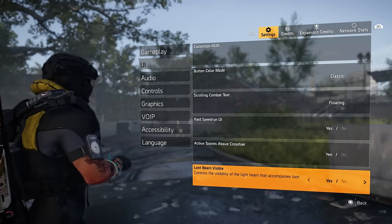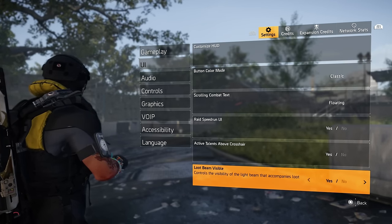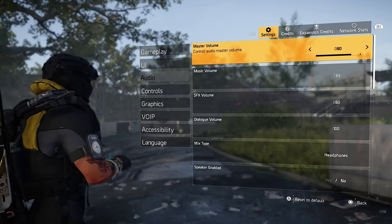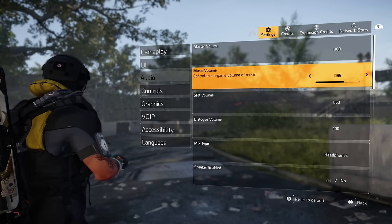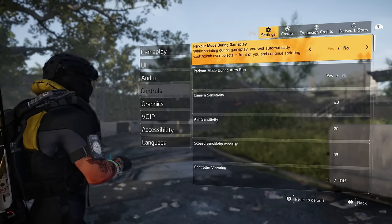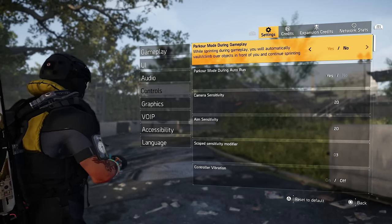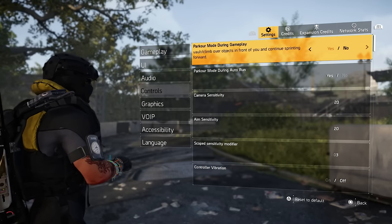Loot loop being visible — I have that on. You can turn it off if you want less clutter — that's when you get loot and see a gold or exotic pop-up, so it's really up to you. Audio — that really just depends and will change whether you're on PC, Xbox, or PlayStation. That's just up to you for how you have this configured.